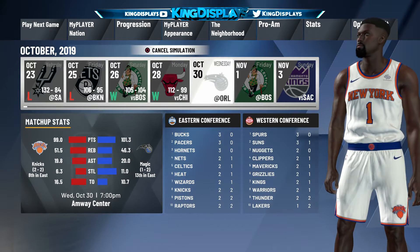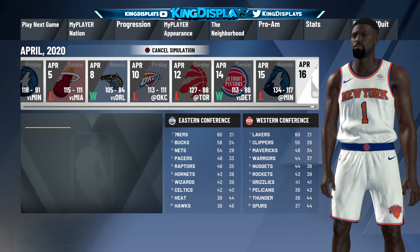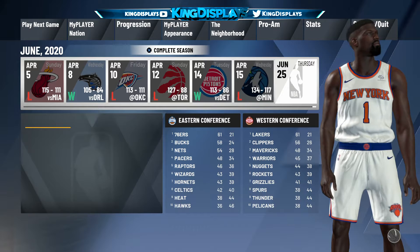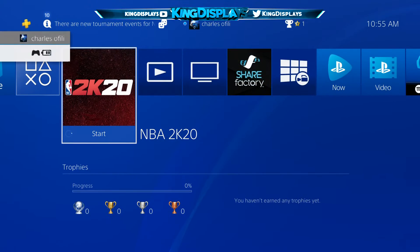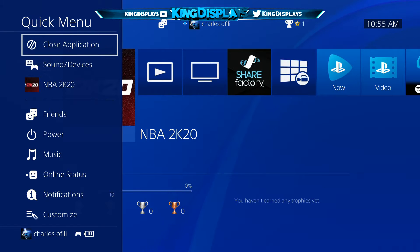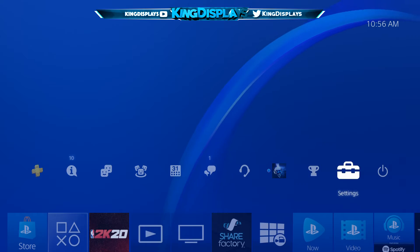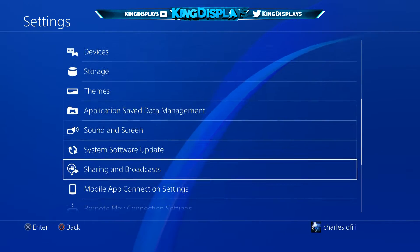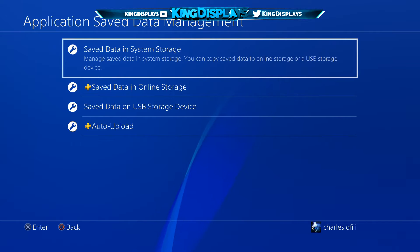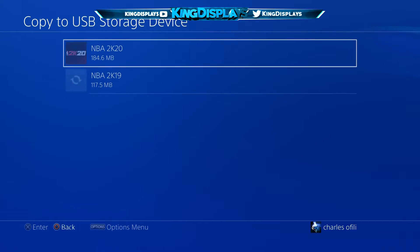Once you sim it, close your application. Simming will take a while, so once you finish simming all of the games, close your app. Then once your application is closed, go to Settings, then Application Save Data Management, then Save Data to System Storage, and then Copy to USB Storage Device.